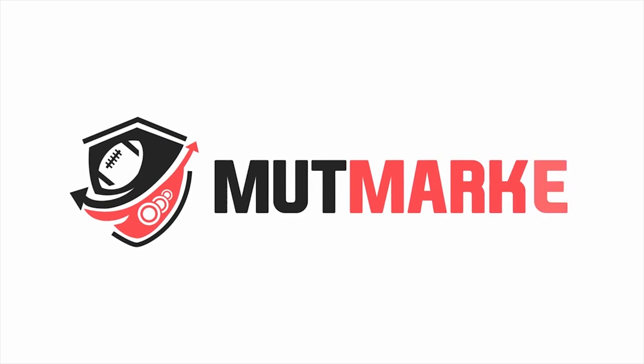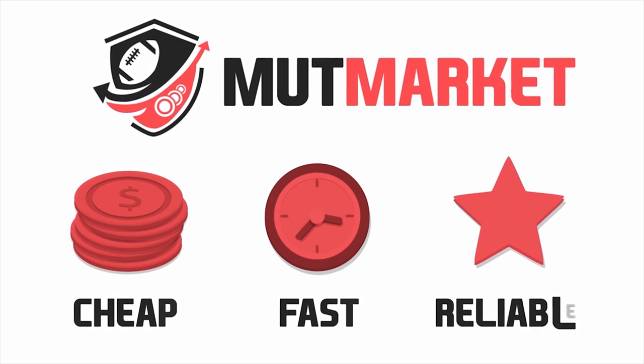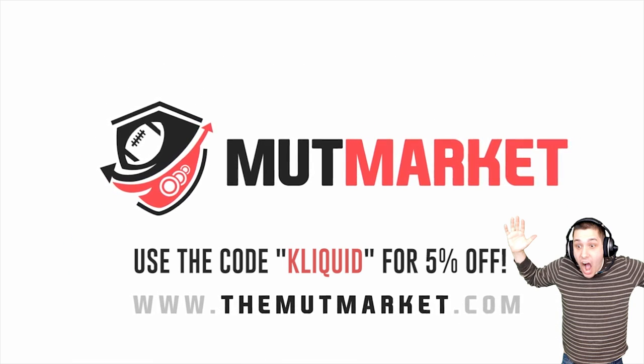If you're looking to buy some cheap Mutt Coins, check out TheMuttMarket.com. Support this channel by using the code CLICKWID at checkout and receive a 5% discount on your purchase. The link will be in the description.